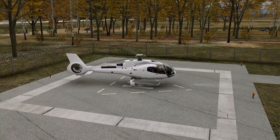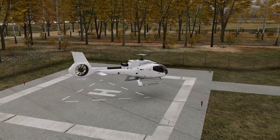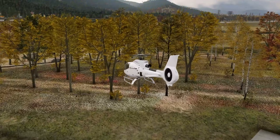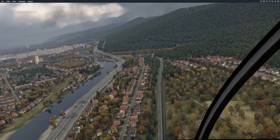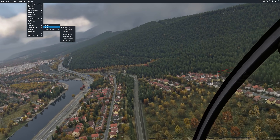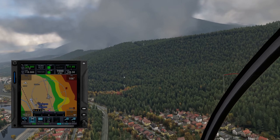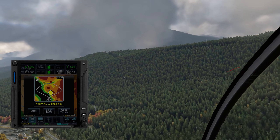Let's put this all together. I have set up a scenario in a mountainous region. As we navigate through this valley, notice how the HTAS paints the terrain relative to our altitude — it's actively keeping us aware of the canyon walls. And for the arrival, instead of guessing, we have a fully loaded approach procedure into the destination heliport.